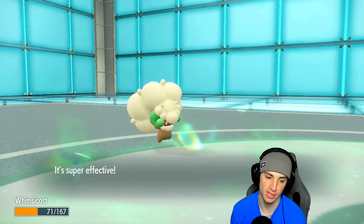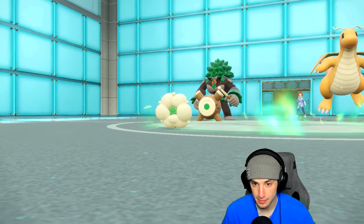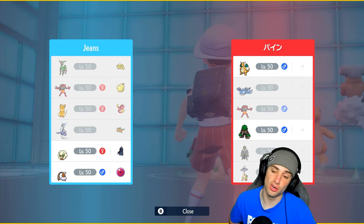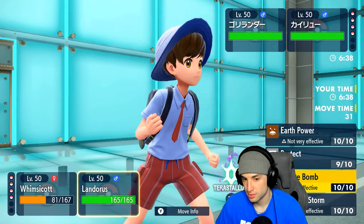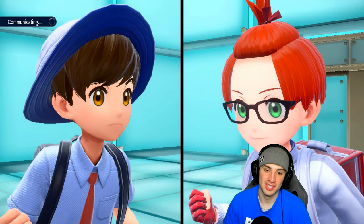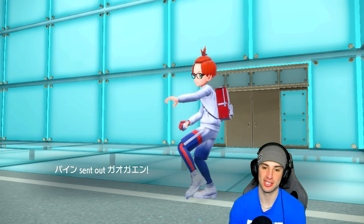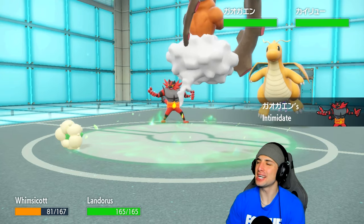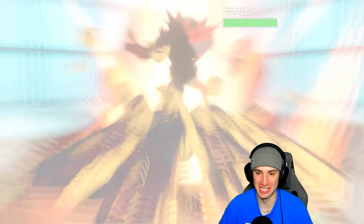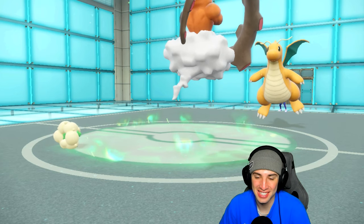Tailwind is up. I decide to make a read and go for Earth Power instead of Sludge Bomb — reading an Incineroar switch-in. Come on, show me Incineroar — and that's exactly what happens! What a read! Feels so good when you pull something like that off. We hit it with Earth Power for the predicted swap.